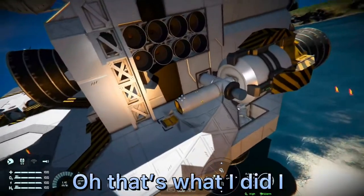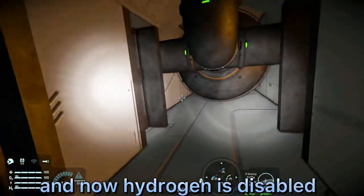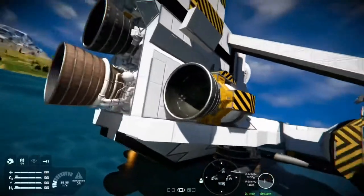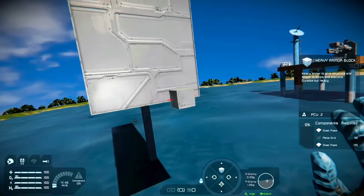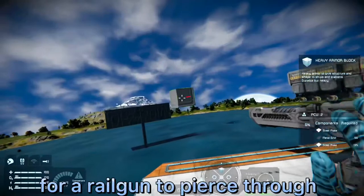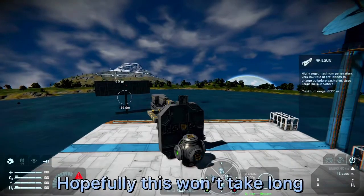I knocked off the conveyor ports on each side of the ship, and now hydrogen is disabled throughout the entire ship. Let's see how long it takes for the railgun to pierce through six layers of heavy armor blocks — hopefully this won't take long.